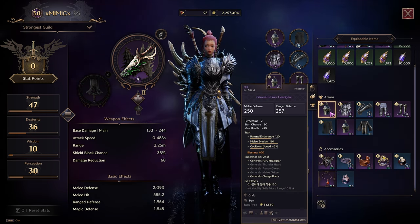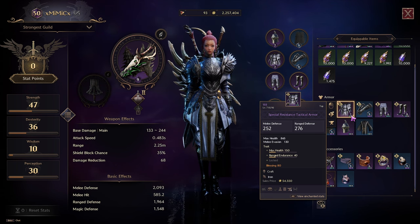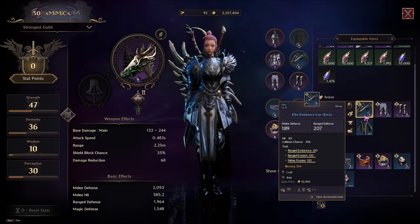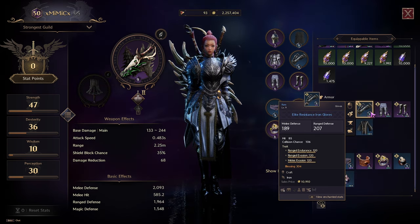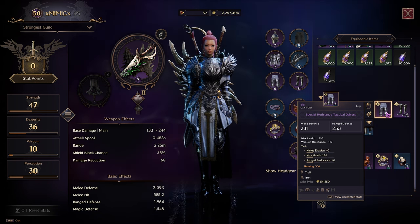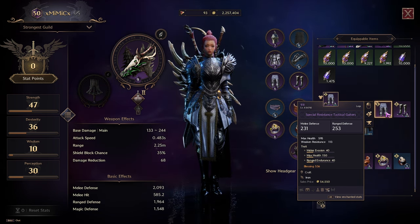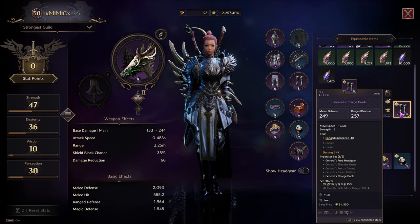My armor is obviously not maxed out. It's not the best. I need a lot of stuff — I'm missing all the traits on all my items. I've been playing for three months and haven't swiped one dollar. I got these probably in the second week I started playing and haven't upgraded them. These are obviously not upgraded whatsoever — I'm missing a lot of evasion, a lot of health, and I don't even have the two unlocked traits on these boots.